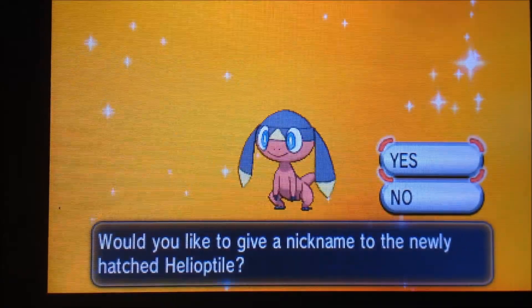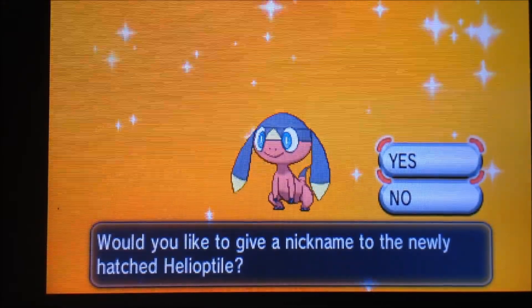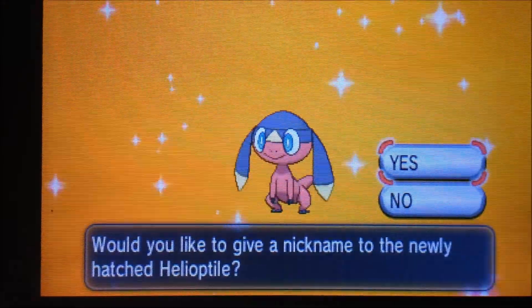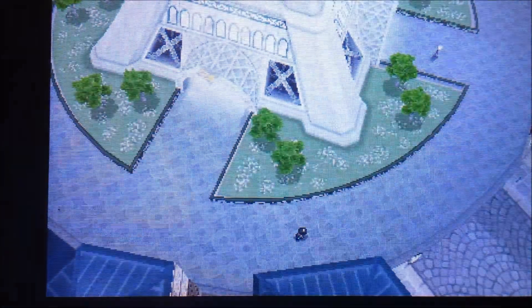Hey guys, what's going on, it's Kyle here. I had it live hunting but forgot to press play, but I finally got my shiny Helioptile! Let's hope it's got good IVs. This is the game — I didn't put the Everstone on, so let's hope it's not a bad nature, because I switched my Everstone over to breed Rattata.